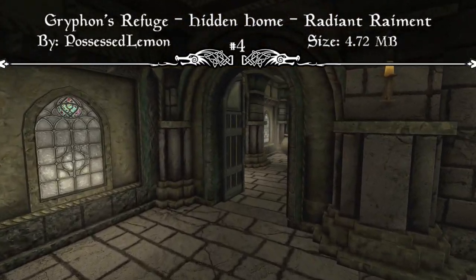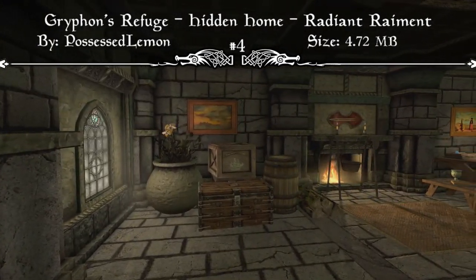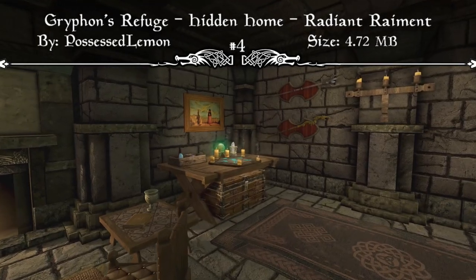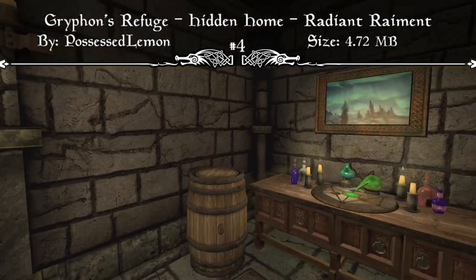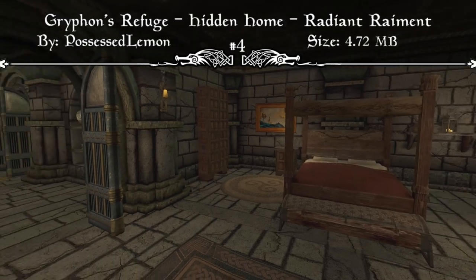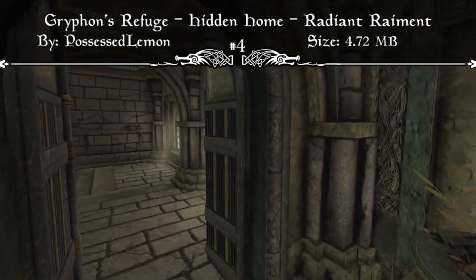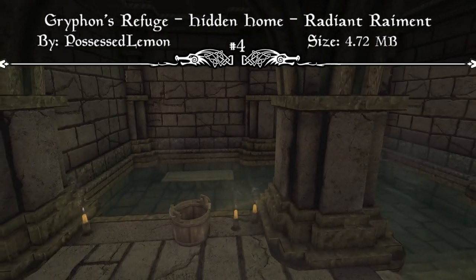If you're playing a character who is running from the Thalmor, especially after raiding the Thalmor Embassy, this is a perfect player home. You can hide in Solitude in the Radiant Raiment and never be found. With so many different outfits available for disguises, you can walk straight out a free man. It's great for runaway assassins, thieves, and anyone on the run, and being very small and compatible with other mods, it comes in at number four.